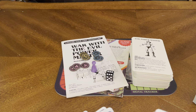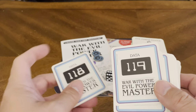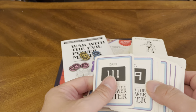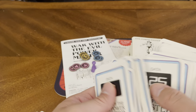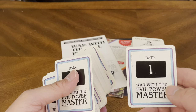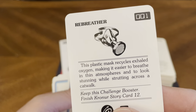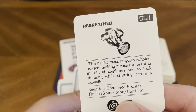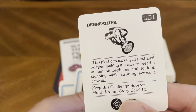Your data cards — there are 118 of them. They look like they're out of order or backwards in the box, so I'll need to sort those. You start with number one — I can show you that one: it's a Breather Plastic Mask that recycles exhaled oxygen making it easier to breathe in alien atmospheres. Keep this as a challenge booster. Finish category: story card 12.